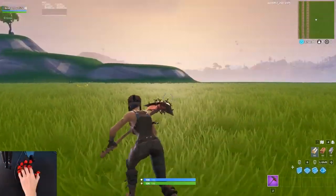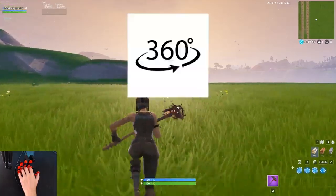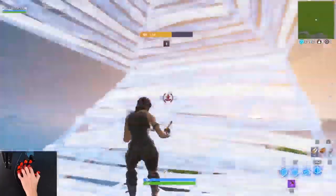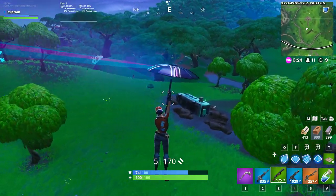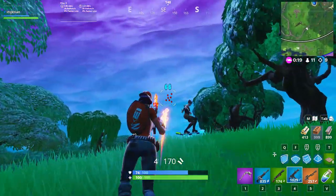With a controller, where you have a joystick, you're not limited in those directions. You instead have what's called 360 degree movement, which allows you to be a lot smoother and pull off insane builds like these. Essentially, our goal is to get as close as possible to the smoothness and fluidity of joystick movement.